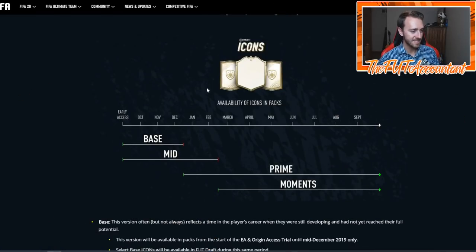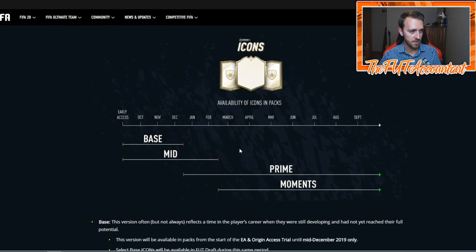The first thing we need to look at is the icon timeline, because there are a few points to make. We've been referring back to the FIFA 20 icon pitch notes for information on SBCs and timeline. Prime icon moments and mid icons are going out of packs in about two or three weeks from when I'm recording. I would expect the same thing as with base icons — late to middle February would be when they go out of packs. But the base icon SBC came out before base icons were out of packs, so we'll be talking a lot about those similarities today.